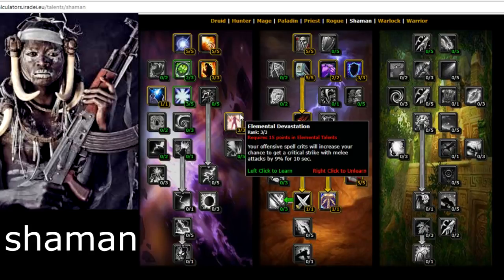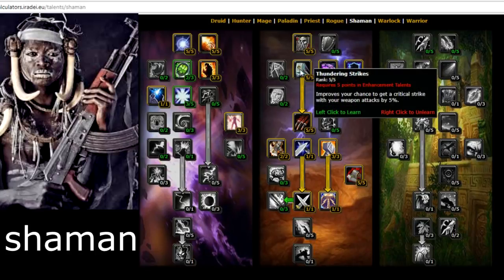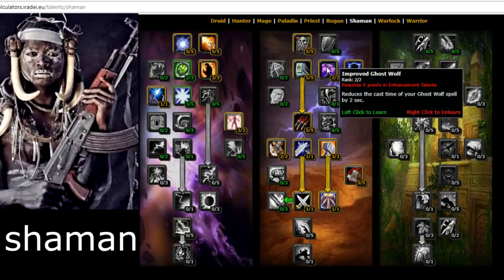Elemental Devastation is really good for Enhancement — your offensive spell crits increase your chance to get a critical strike with melee attacks by 9% for 10 seconds. Make sure to get that. Ancestral Knowledge increases your mana by 5% — very good. Thundering Strikes improves your chance to get a critical strike with weapon attacks by 5%. Improved Ghost Wolf makes Ghost Wolf an instant cast — that's so good.